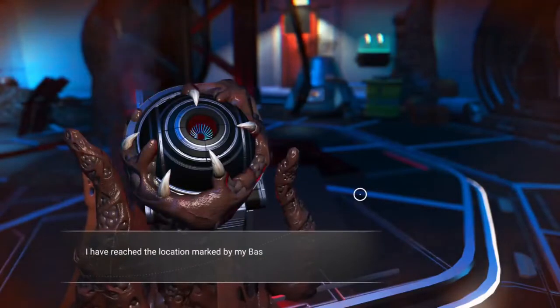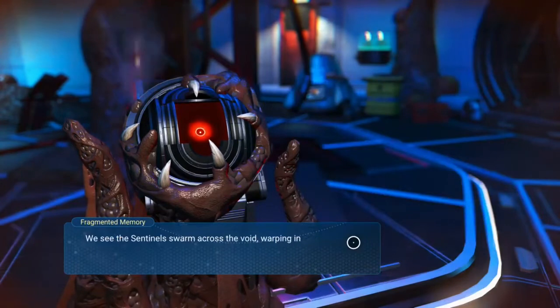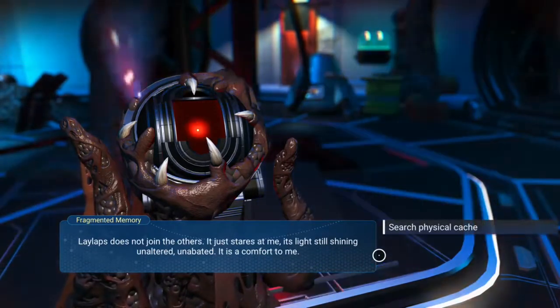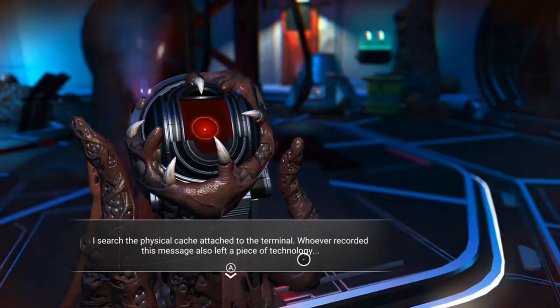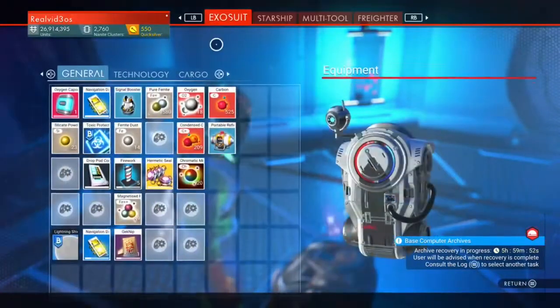Boom, here we go. I have reached the location marked on my computer. The remote archive terminal hums, awaiting my input. Access memory. Attempting to read memory at 0x000FF1A. We see the sentinel swarm across the void, warping in and out of this dimension at will — some unknown force depositing the echoes of the dead within the archives. One does not join the others; it just stares at me, its light shining unaltered, unabated. It is a comfort to me. Toxic protection module.